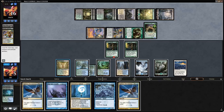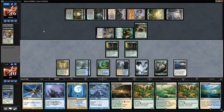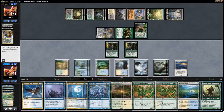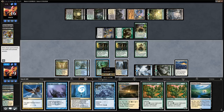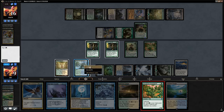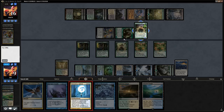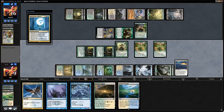We cast one last Revelation end of turn and find some Battlements and an Axebane Guardian. This turn we just unload a bunch of creatures: we fetch some basics, run out Axebane Guardian, two Battlements, and then Detention Sphere the Scavenging Ooze, which at the very least resets all the plus-one plus-one counters. We say go. Inquisition of Kozilek doesn't do much at the moment. Liliana ticks up and forces us to discard — we discard Flooded Strand. Shambling Vent gets animated and they pass.